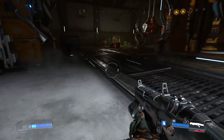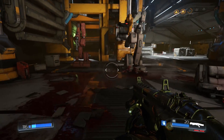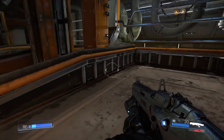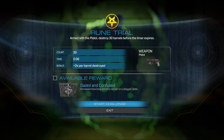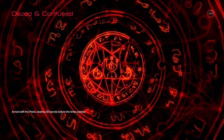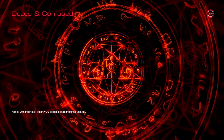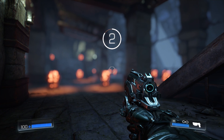I'm sort of semi-controlling him but I can't control him completely. What's this — is that another challenge? Armed with the pistol, destroy 30 barrels before the time expires. I get so used to reading the word 'explosion' in this game. I'm always dazzled and confused. I'll give it a go — I'm probably gonna fail this one, I haven't used the pistol much.